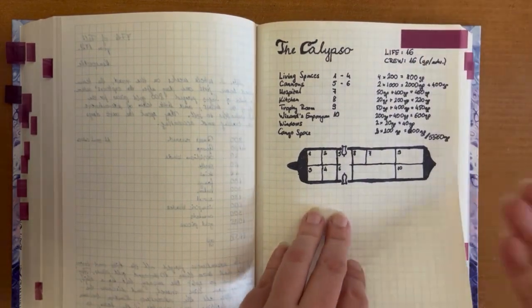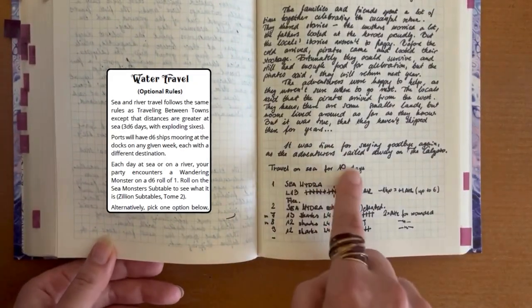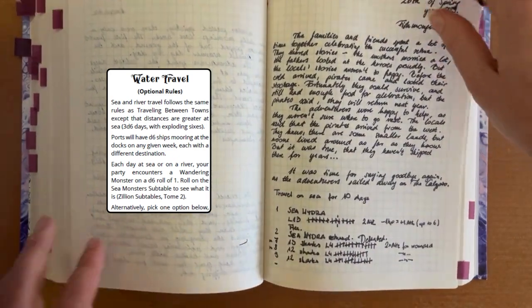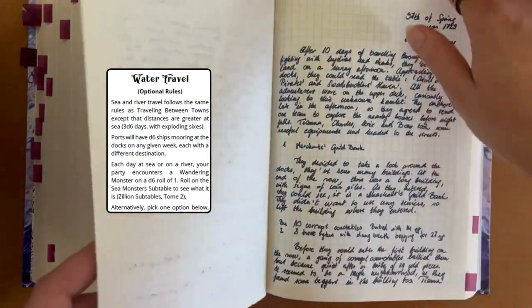And because I already had the Treacheries of the Troublesome Towns, they used the Calypso to travel home, of course. And we have some rules for traveling on sea. We had to fight sea hydras and sharks and count the days, how far they are from the Fishmonger's Eyes.